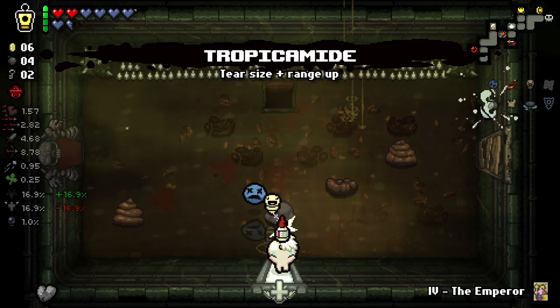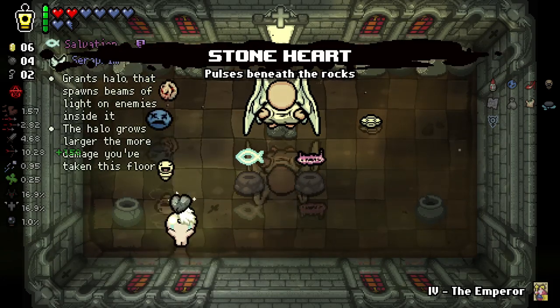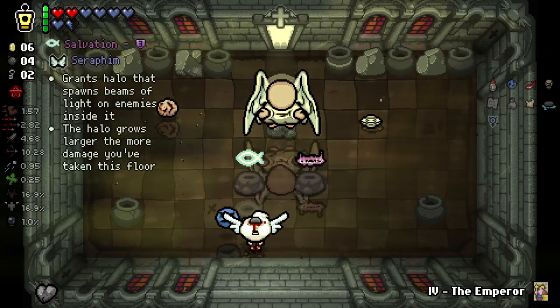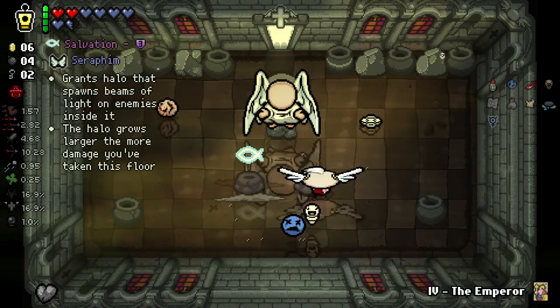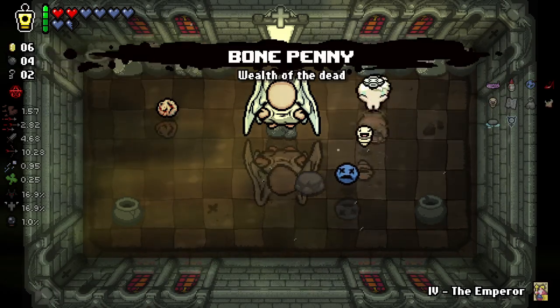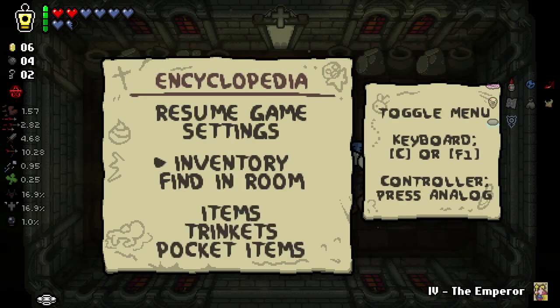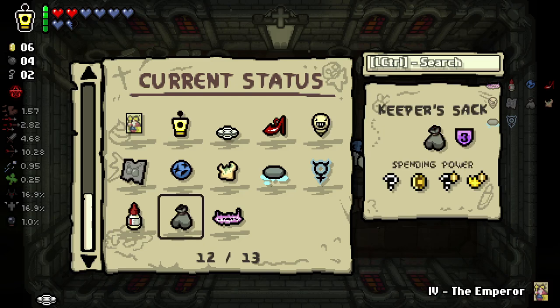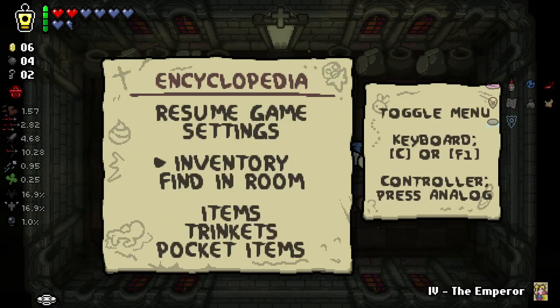We get our angel deal, good. We get some interesting stuff here. Salvation is kind of good but it's based on on-hit. I think Pentacles is likely to be a bit better for us here. I don't know if Pentacles ever got nerfed — let me go check because it was really overpowered at one point. Grabbing a collectible from the pedestals has a 50% chance to grant an item wisp of the aforementioned item. Okay, so it didn't get nerfed, but that's good.